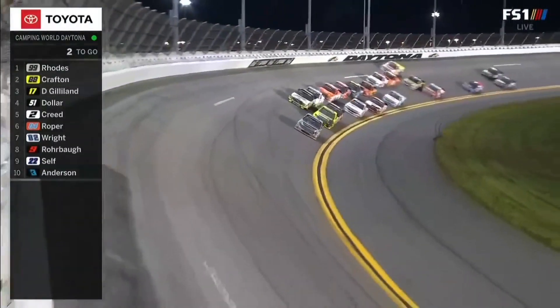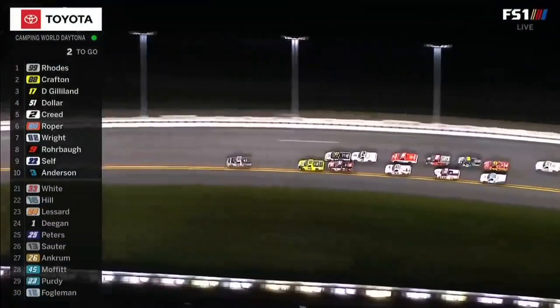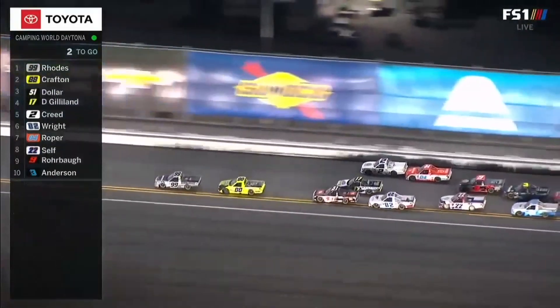Ben Rhodes has got him up front. He's probably going to try to block both lanes if he needs to. This is not great for Ben Rhodes, other than he's got Matt Crafton, his teammate, behind him. Creed jumps to the outside, Gilliland getting hung out in the middle.